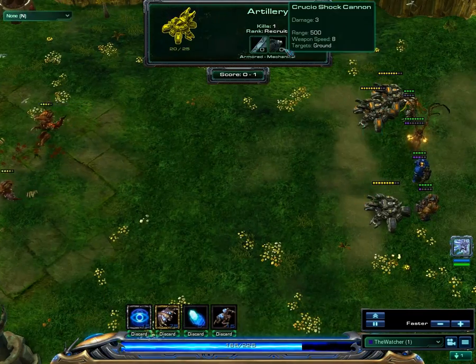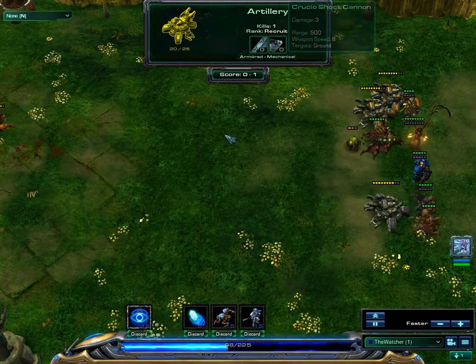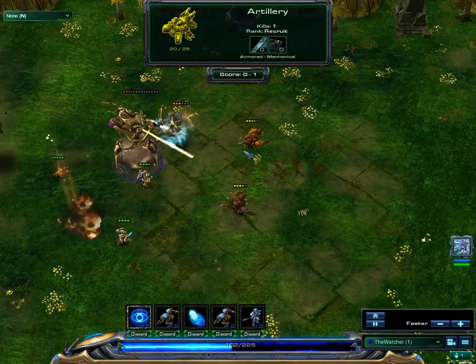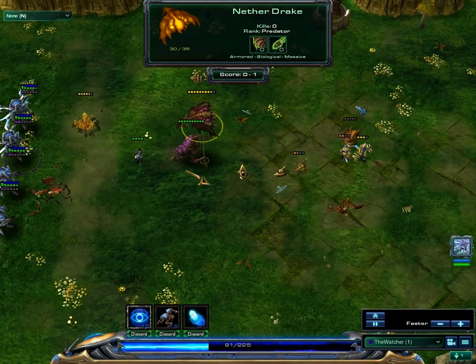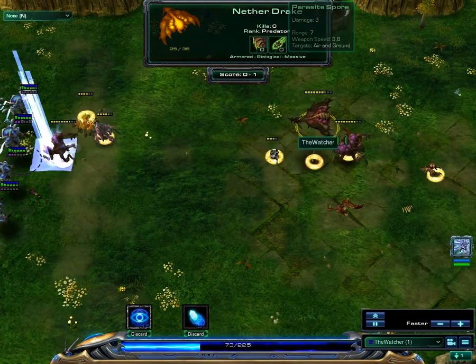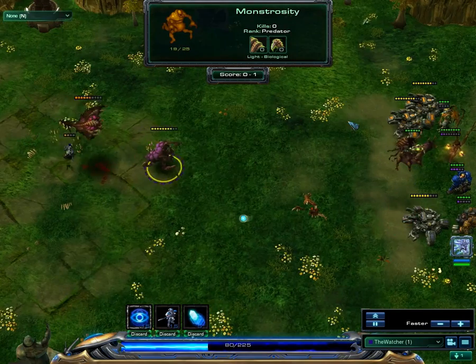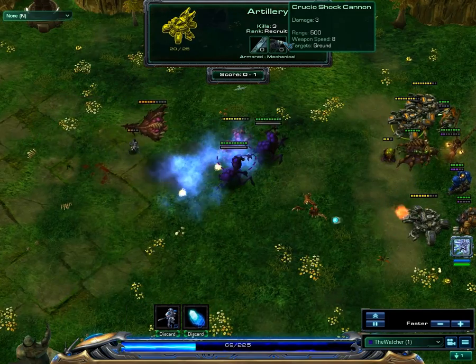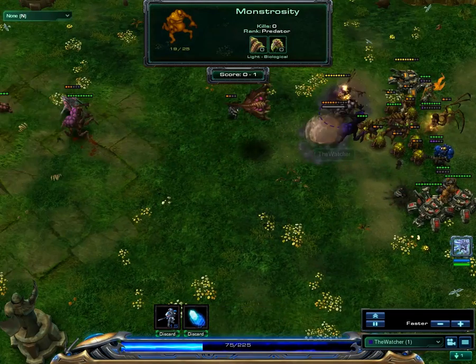There are more siege tanks — they only deal 3 damage but have a range of 500, which is actually larger than a maximum map size at all. There goes the colossus. I get a Nether Drake which does 3 damage with a very low speed. Actually, the aberration has 2 damage with a better speed. Siege tanks have a weapon speed of 8 — damn, that is slow.